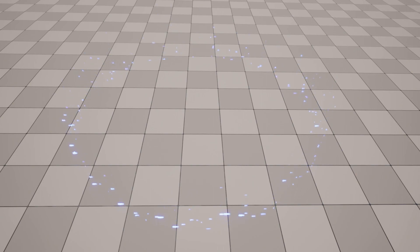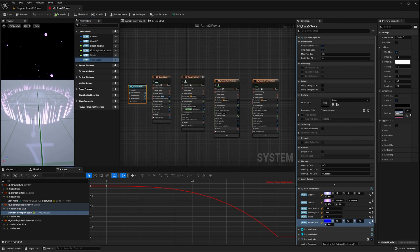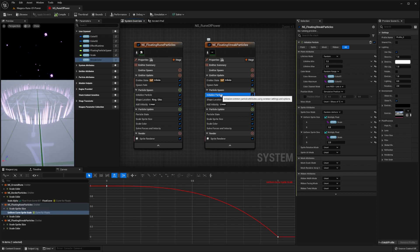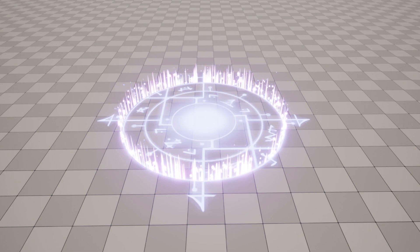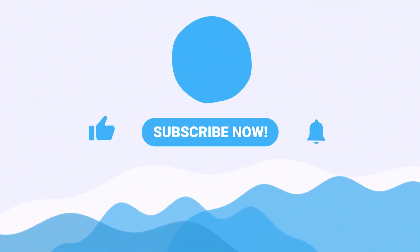To create our floating streak particles, simply duplicate this emitter and switch out the material for the one we created for our streak particles. We'll also create a new linear color user parameter named streak_color, and then in the blue system node, set its default value to blue. Now navigate to the initialized particle module of our new emitter and set its color mode to be direct set, then drag our streak_color parameter into this color attribute. And that's it — we've successfully created our very own shiny runes, having learned how to use some of Niagara's fundamental modules and concepts along the way. In the next chapter of this series we're going to use Unreal Engine 5's blueprint system to spawn our effect into the game world, as well as set the values of its user exposed variables. If you want to support this future content, please like, subscribe and consider checking out my Patreon. Tell somebody you love them, and I'll see you in the next one.